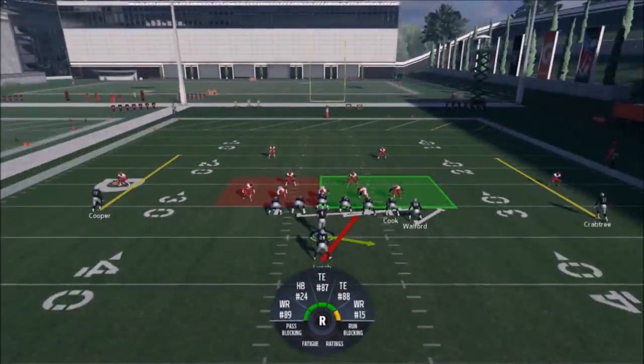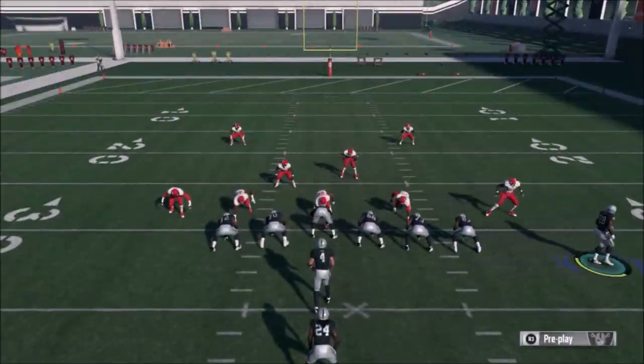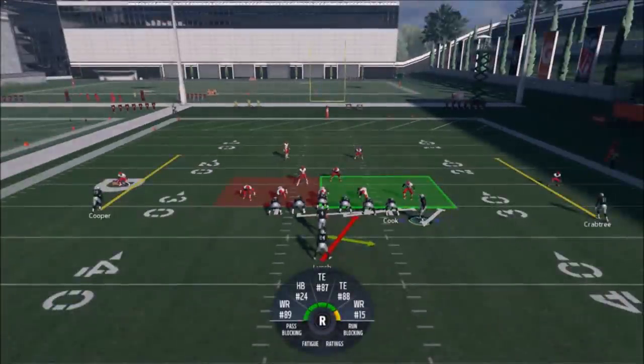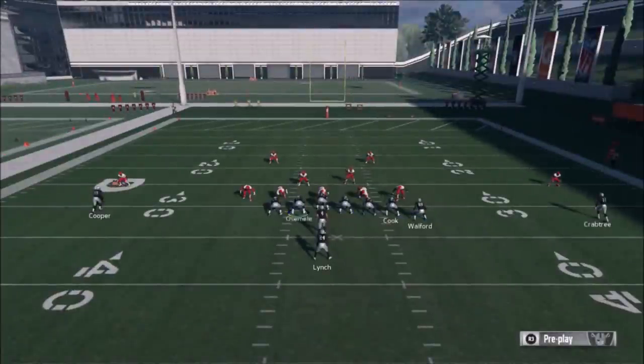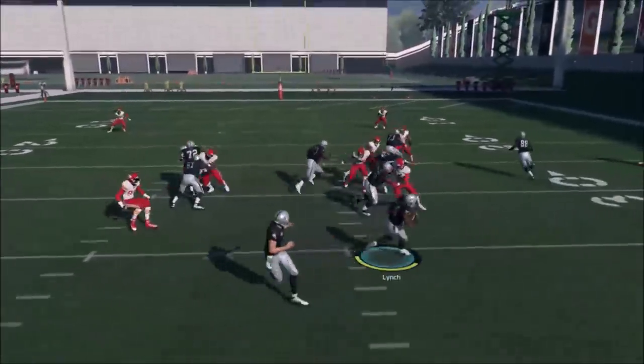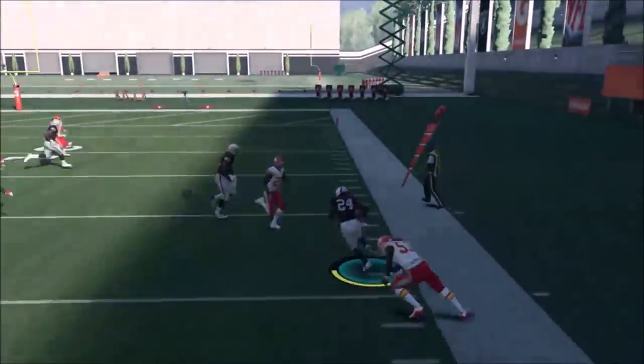In other formations you'd want to flip the play with the right stick, but given the huge blocking advantage here, that's really not necessary. Look at all the pulling diagrams — Wofford's job is to seal the edge. You can motion one of these tight ends out if you want; I don't find it's necessary but it's always an option. Motioning can draw attention from your opponent, which is a good technique.